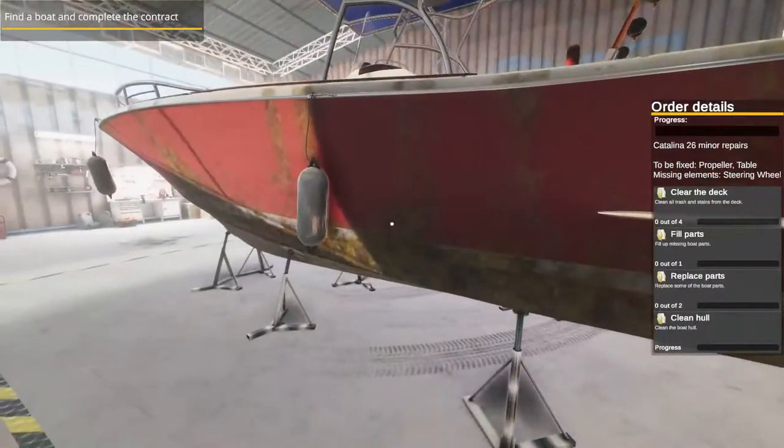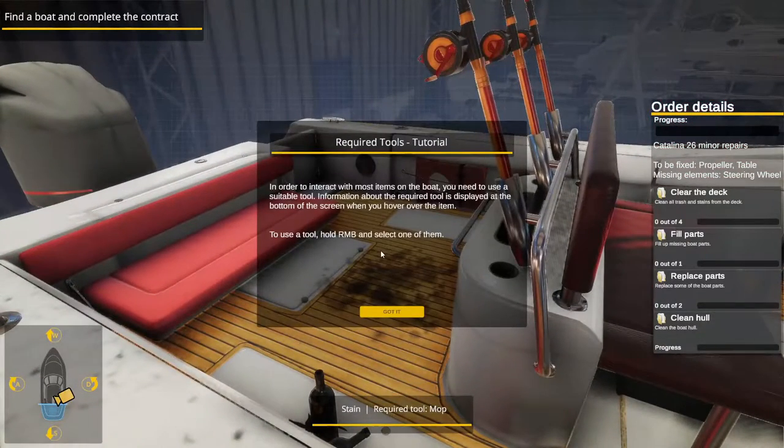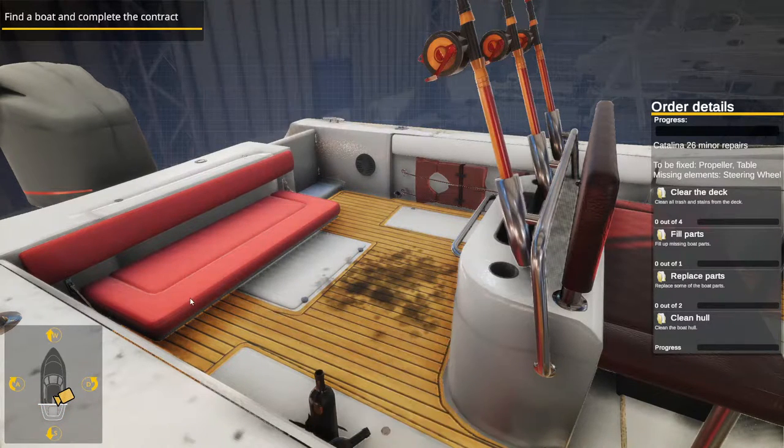This is our boat we're working on. We have several elements of tools. The first thing it wants us to do is clean the deck of trash, so let's get on board. Navigation tutorial: W and S move on the sides of the ship, A and D change camera around the current side. The minimap displays the player's current position on the boat. To interact with most items you need a suitable tool — hold right mouse button to select one.